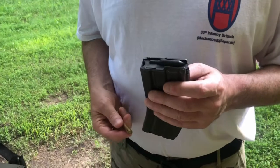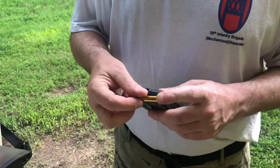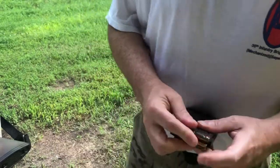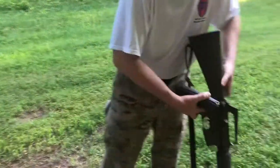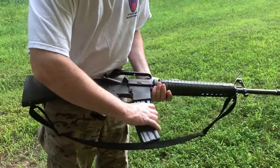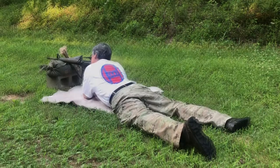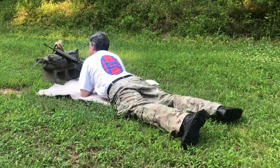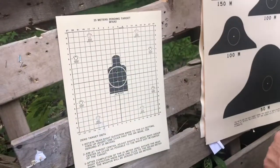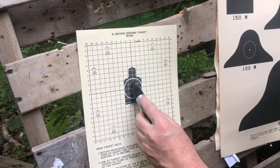We're going to fire a three-round group for zeroing. This is the NATO standard 30-round magazine and we'll start by putting three rounds in. We'll keep the weapon safe and pointed in a safe direction, then lock and load three rounds. The rifle sights were already zeroed — I put my front sight post at the bottom of the silhouette and the three rounds impacted in the center.